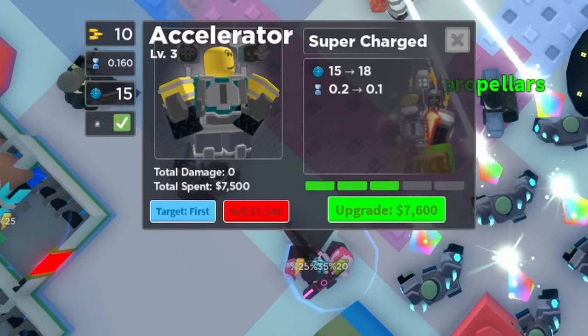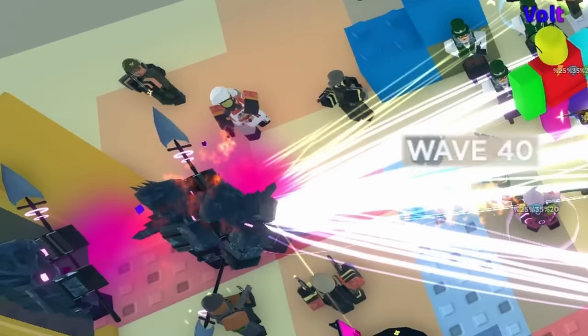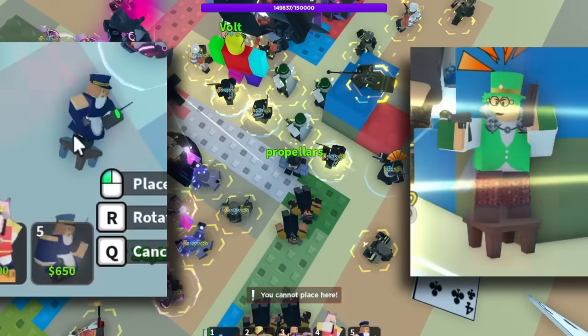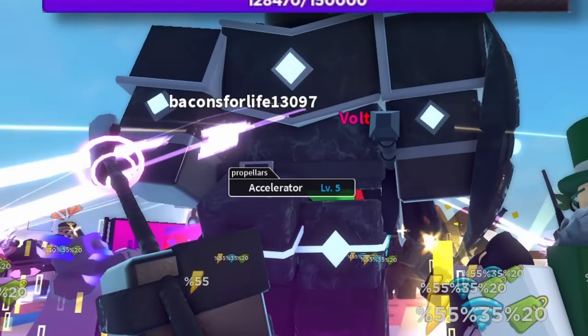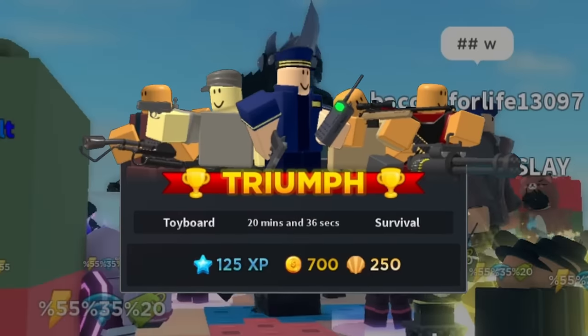So from there I continued to place accelerators, upgrading them one by one, while my teammate went for blank dead upgrades. And upon reaching wave 40, me and my teammates spammed commander's ability, and even though the path was somewhat short, with 16 accelerators we did manage to win, getting another 700 coins.